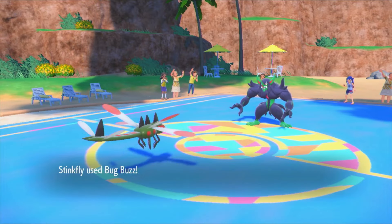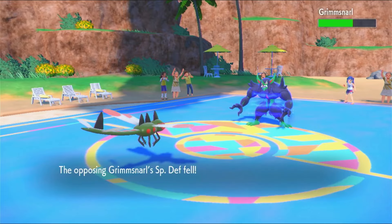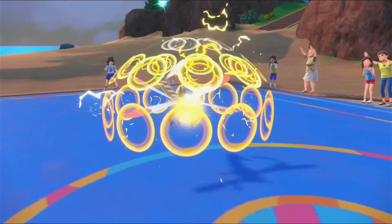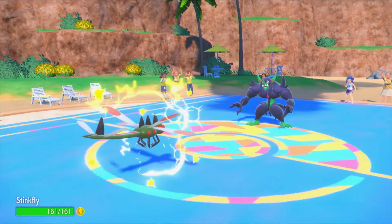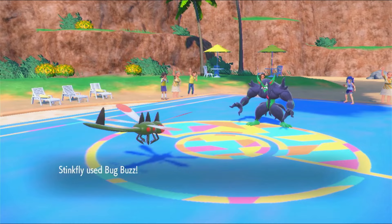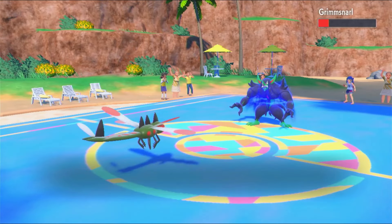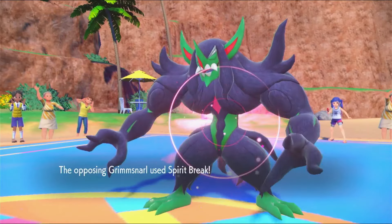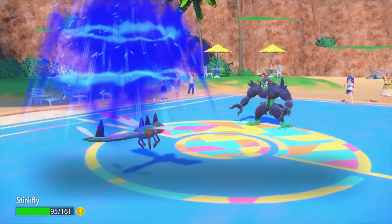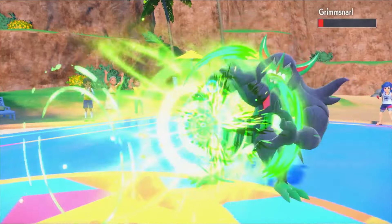In comes Grimmsnarl — oh great, another Screens Pokemon. I have this Choice Specs Tinted Lens Yanmega. This set is wild; this Pokemon is really, really strong. But since I'm running Choice Specs and not Heavy-Duty Boots, I'm very prone to Stealth Rock, so I have a lot of hazard removal support on this team. The Grimmsnarl is going to paralyze me and go for Spirit Break, which drops my Special Attack. That's really unfortunate, because it means they essentially get free setup with whatever Pokemon they bring in after this.